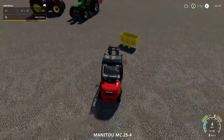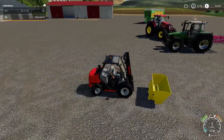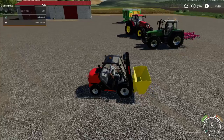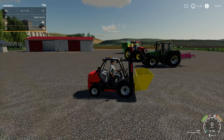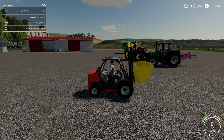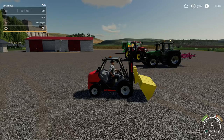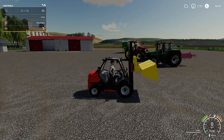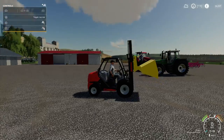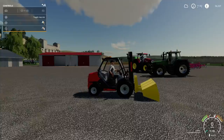Getting it hooked up - you do have the forks too so you don't need them for it, you just clip straight on. You've got normal tilt and up and down, plus extra controls where you can tilt it down - just like that.